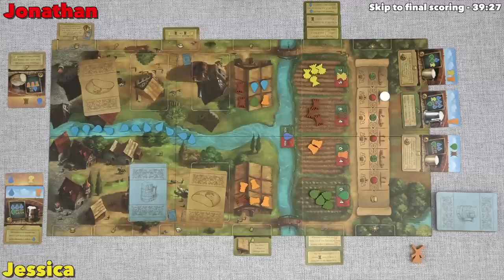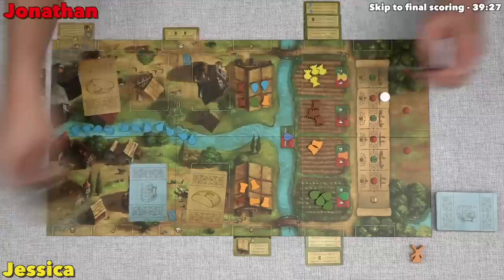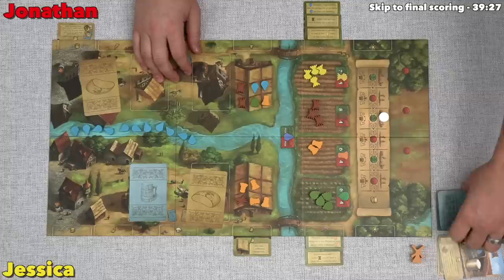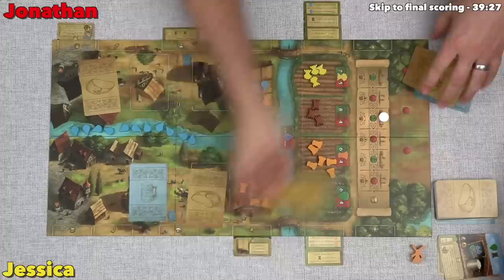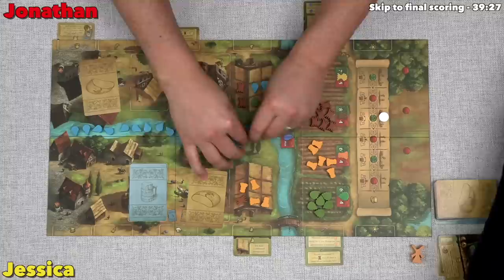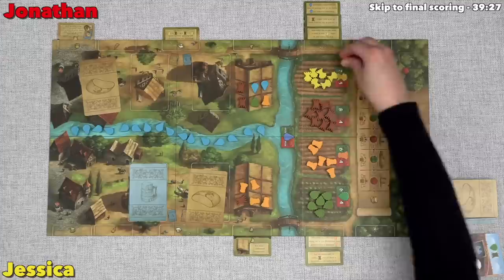We're both done playing our cards, so now it's the windmill phase. The person with the fewest resources gets the windmill. Jessica has five to my six, so congrats. In dry years, we also discard all the cards from the market and all of the cards from the harvest area — these go into a face-up discard pile. That's two out of six rounds done, so we can move into the third round. We each get five cards, and we restock the supplies to the fruitful numbers. We also take all the water spent in the previous round and put it back onto the board.